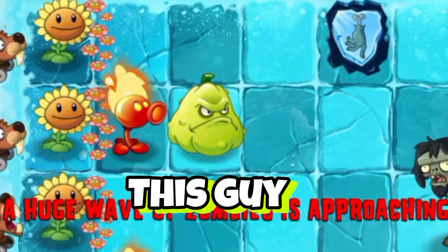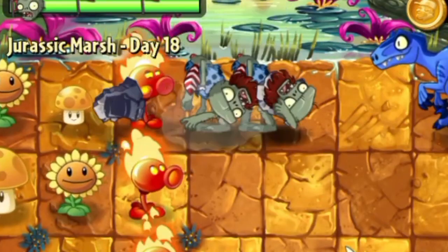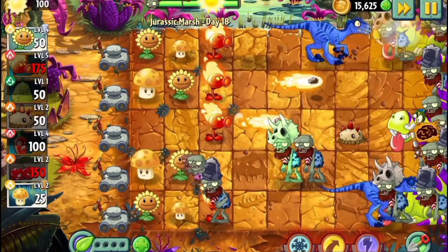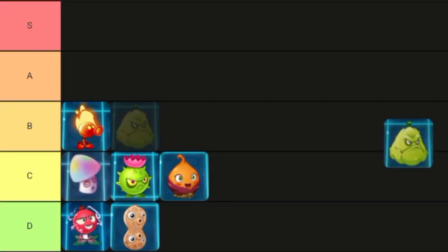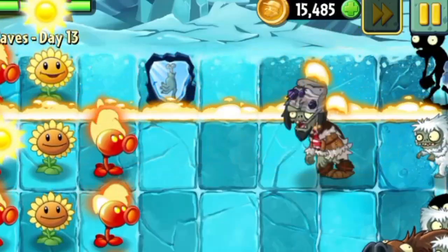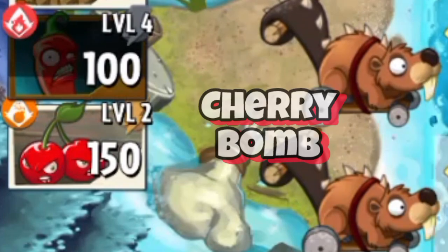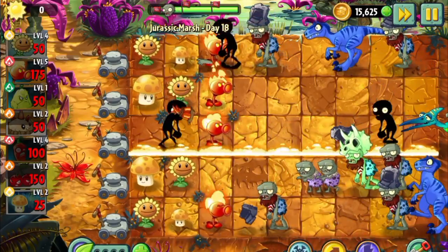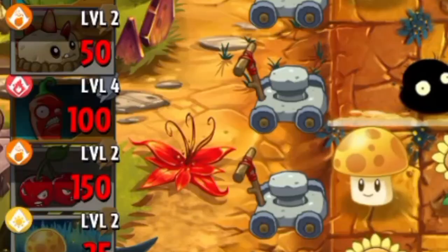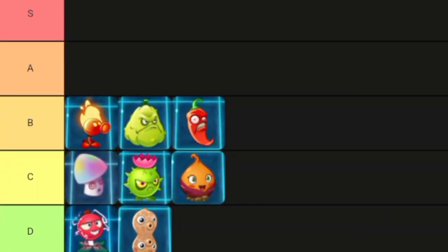Number 8: Squash. It can squash the nearest zombie, deals the same damage as a Cherry Bomb, can hit multiple zombies in tight crowds, and doesn't have a really long recharge period. Just another solid insta-kill. Number 7: Jalapeño. It sets fire to the whole lane, deals the same damage as a Cherry Bomb, hits zombies at the back of the lawn, has the same recharge as a Cherry Bomb, and is 50 sun cheaper. Just another good insta-kill plant.